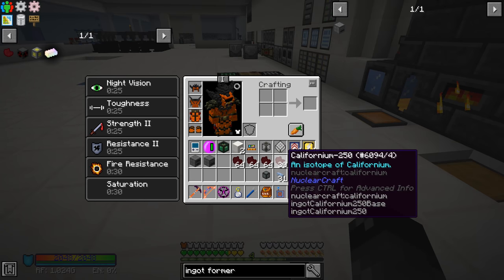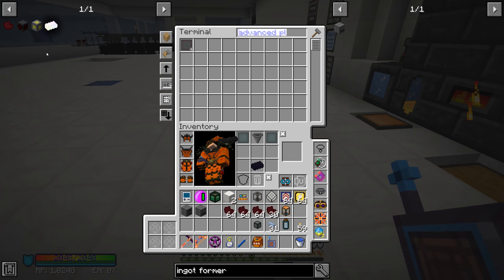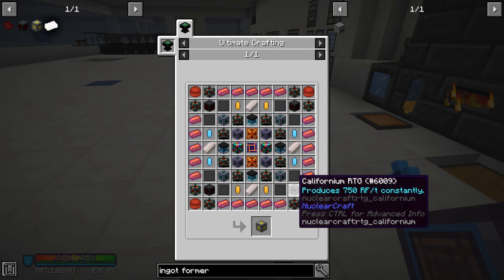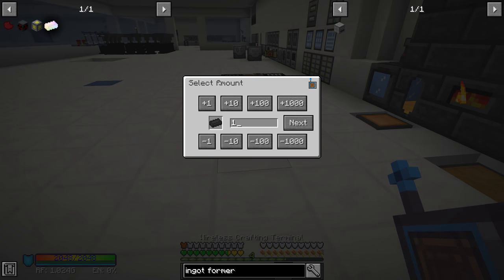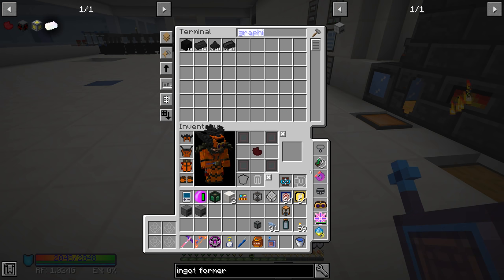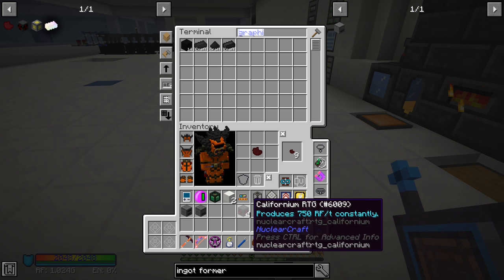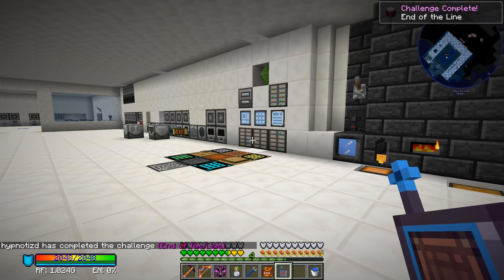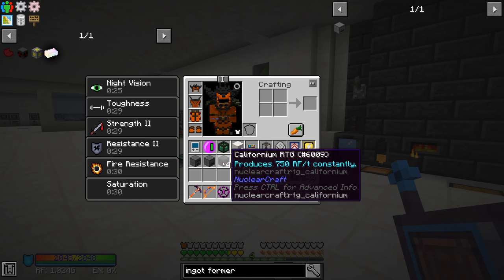Now I have to delete all those patterns I made during my JEI investigation. For the californium RTG we need graphite ingots and advanced platings. We need four RTGs, so we need 12 more plates plus 16 graphite ingots — let's auto craft those. The californium RTGs produce 750 RF per tick all the time — you can extract 750 per side if you want something constantly trickle charging. We completed the challenge 'End of the Line' — getting the californium RTG is essentially the end of Nuclear Craft, and we just skipped to the front of the line.